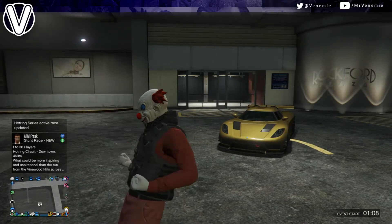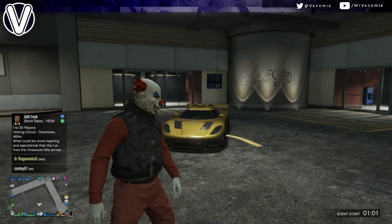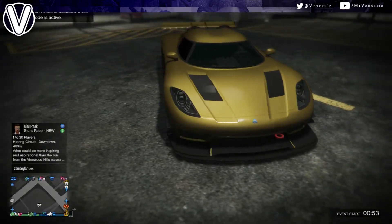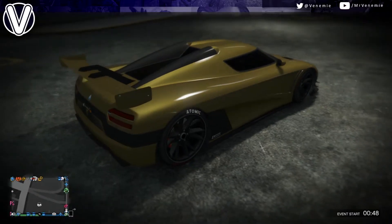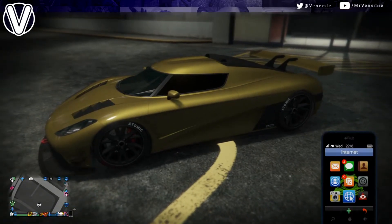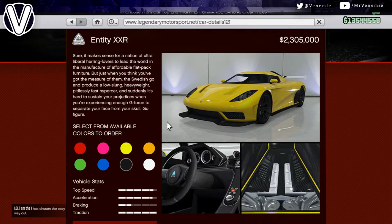Hello everybody, what is happening? This is your boy Venemy here — how is everybody doing today? I hope you're having an amazing day. In today's video we're actually going to be covering not one but two of the new cars that came out with the new update for GTA 5 Online. I know I said today would be a Fortnite video, and I really want to do my video on the new game mode Blitz, but we're going to jump straight into it talking about the new car — the Entity XXR.